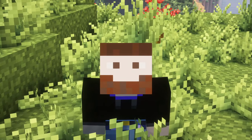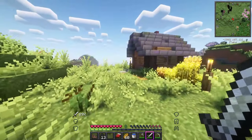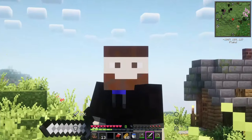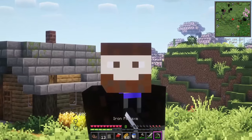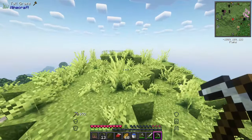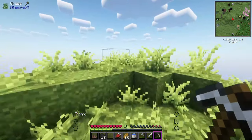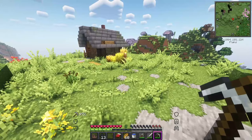Hello everybody, it's BeardboyOG here and welcome back to another episode of Better Minecraft. In the previous episode we got started in this world, found this random little shack up on this hill as well as multiple other smaller structures. In today's episode we're poor - I have no armor and barely have iron tools - so today we're gonna get unpoor by going mining. While we're in the caves I'd like to look for structures and materials to build our future starter base, because this shack is atrocious and not staying.